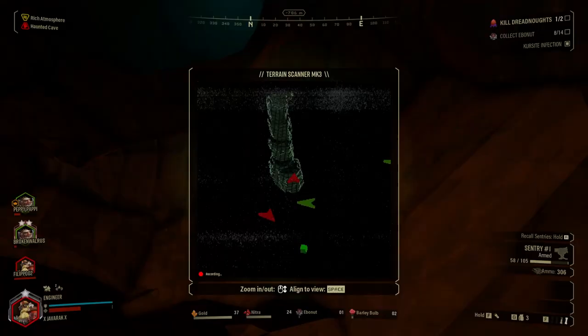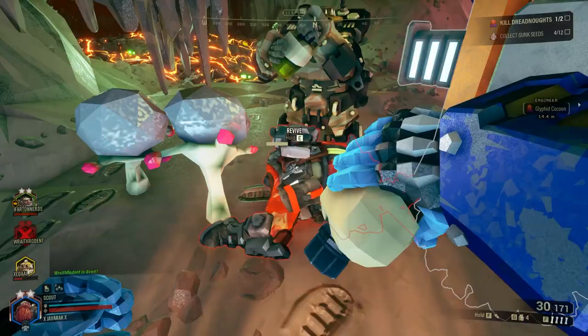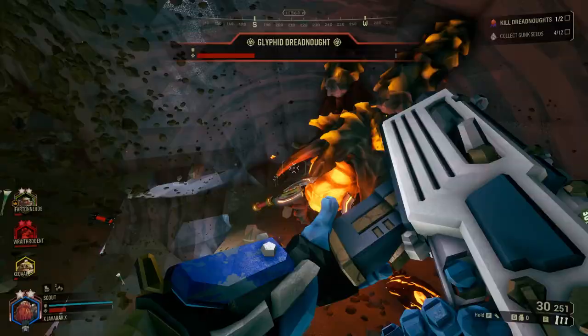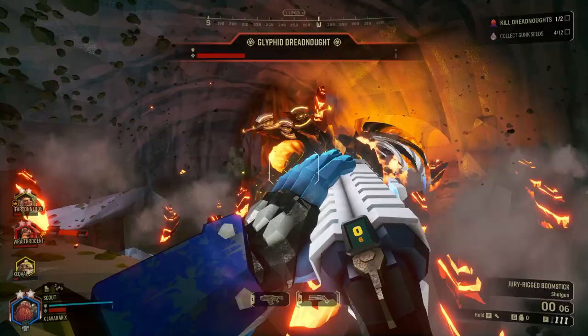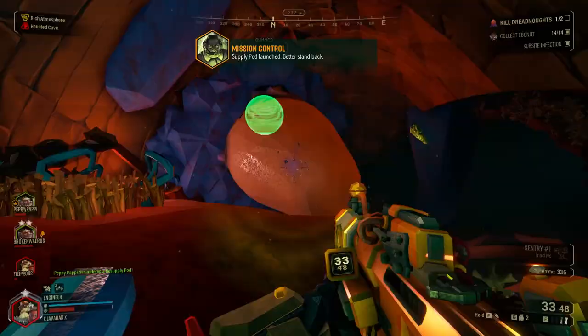You can find the cocoons using the terrain scanner as they are very big and glow red, giving you an easy indication of where they are. When you get close, you will start to see blue vein-like things surrounding the cocoons, which is always really creepy. You will also hear a faint heartbeat that gets louder the closer you get. Once you find them, you have to shoot the cocoon several times to cause the dreadnought to spawn and begin the fight.